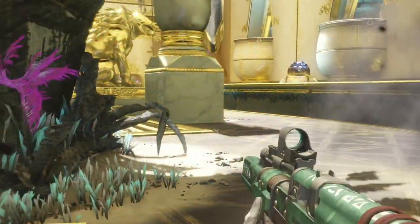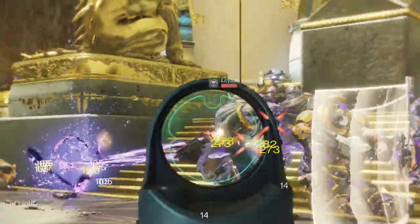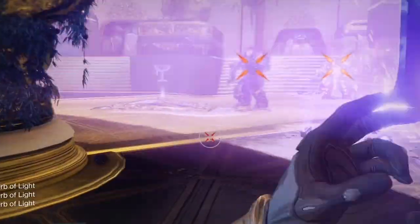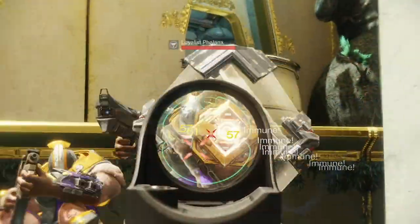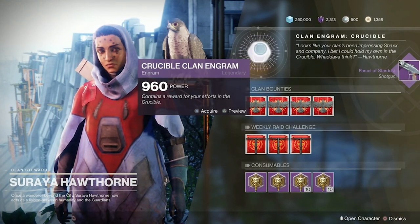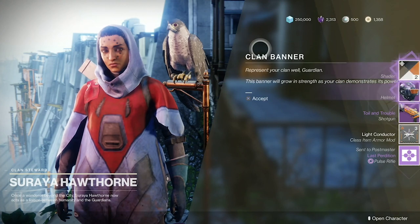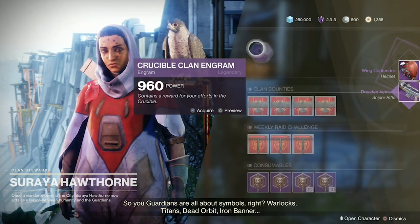Become part of a clan. Becoming part of a clan is a good idea for obvious reasons like having more people to play with for raids — and I highly recommend doing raids if you really want to experience Destiny 2 at its absolute best. But there are other reasons why being in a clan is awesome. The biggest reason in my opinion is that you get free engrams from Hawthorne. Every week you can collect a lot of free engrams with high level items in them without doing anything extra. This has helped me rise several power levels throughout my time in Destiny.